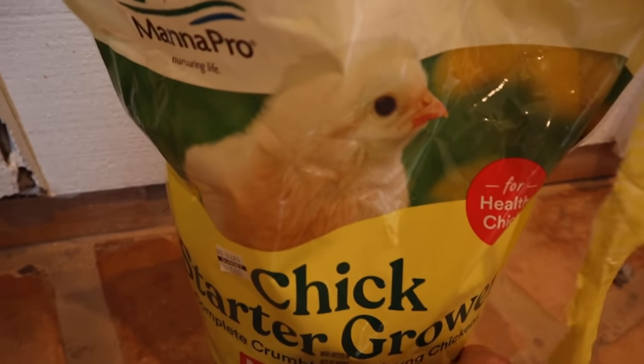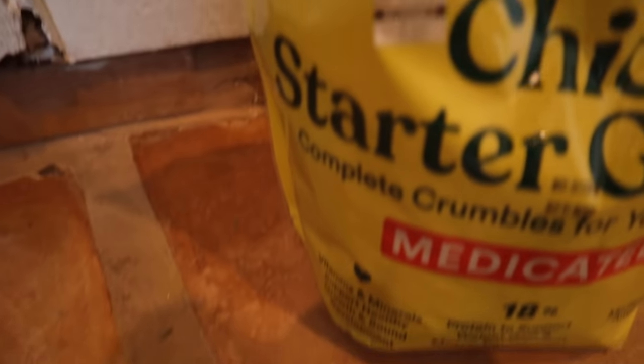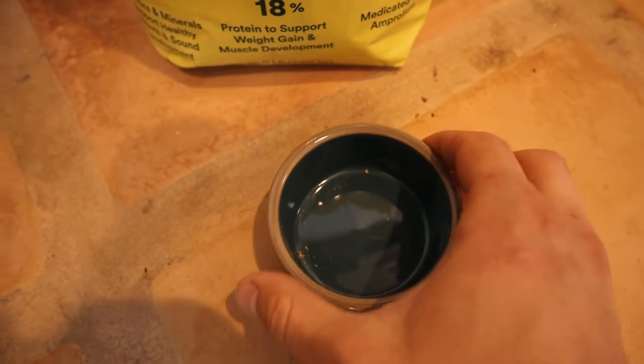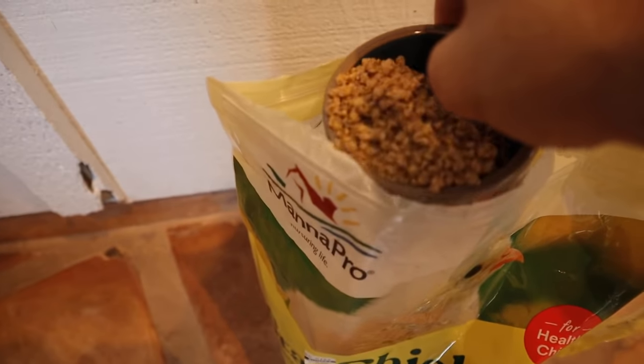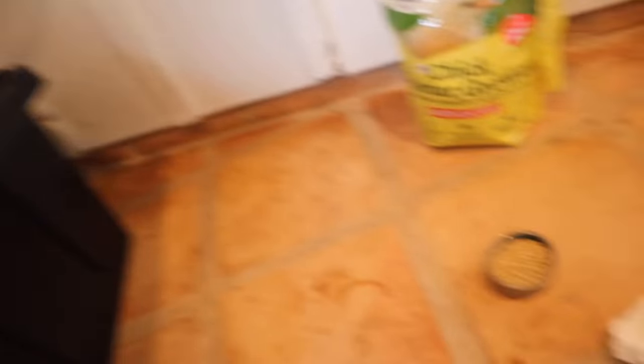This little baby emu is on what any little baby chick would be on: medicated chick starter feed - the stuff you can get at any feed store or Amazon, super cheap at about seven dollars a bag. As he gets older he's actually going to be on a ratite diet, because that's the kind of birds these are - they're called ratites.